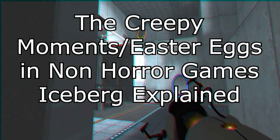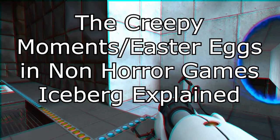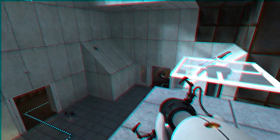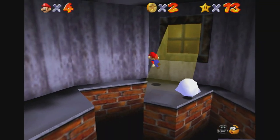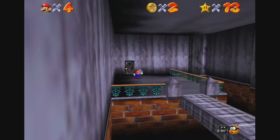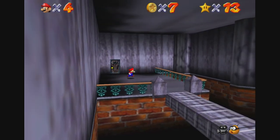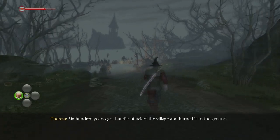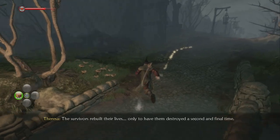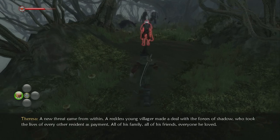Hello everyone and welcome to the creepy moments and easter eggs in non-horror games Iceberg Explained. Something that has always interested me is the creepy hidden secrets and moments that can be found in things that normally wouldn't be — from some of our favorite childhood movies and TV series to the video games we all grew up with. There's bound to be some hidden nightmare fuel in there somewhere, especially in games that are supposed to be made for kids. This iceberg will cover creepy moments, enemies, levels, and easter eggs in different video games. The video games are strictly non-horror though, as horror games are meant to be scary. So with that out of the way, let's start at the top.